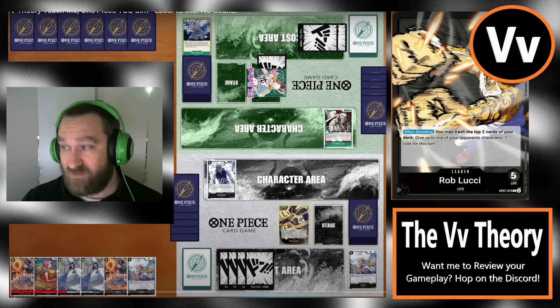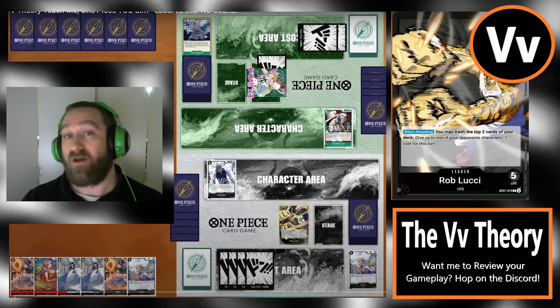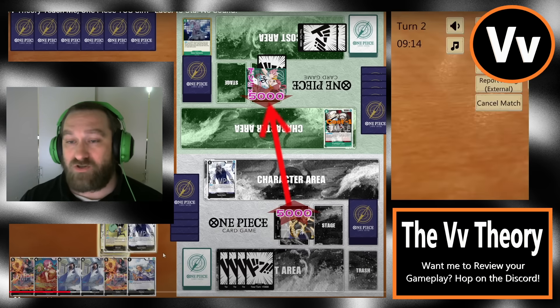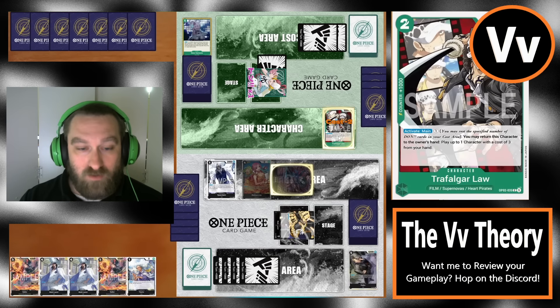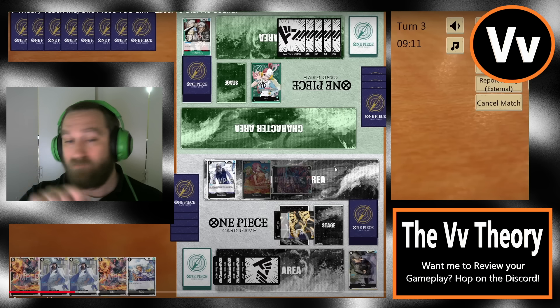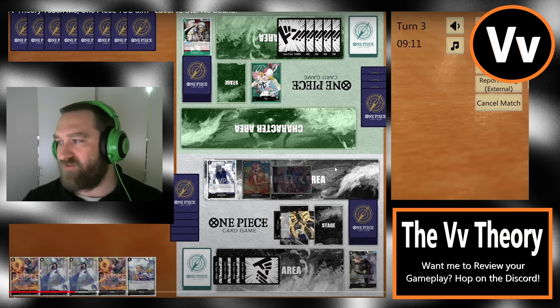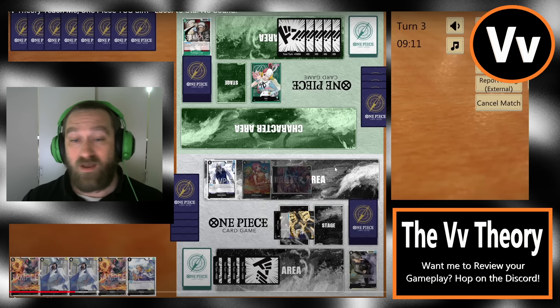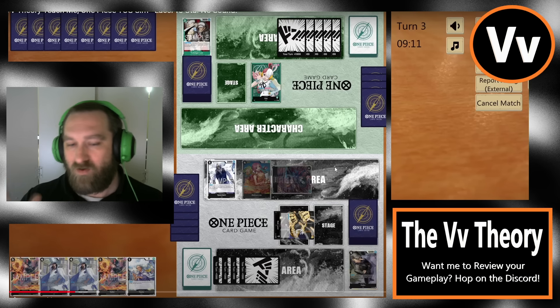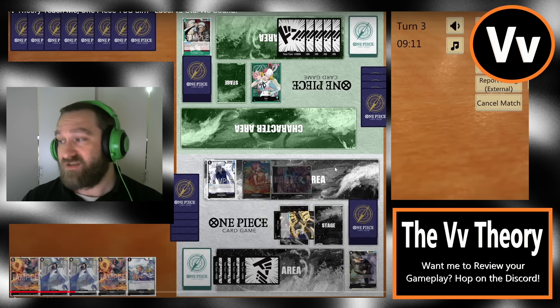This Uda is playing a version that runs the Trafalgar Law. Rebecca plus Brook — I've been ranting and raving, that is so strong. That was pure value right there, a perfect setup, and we're in a good position to start this game off as Lucci. The only thing that could have made this better was getting the stage on turn one, which we did not get. But Spandam is not bad either.